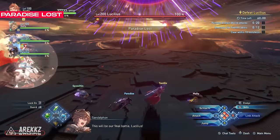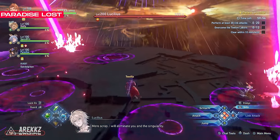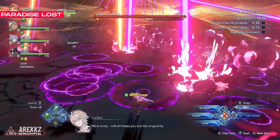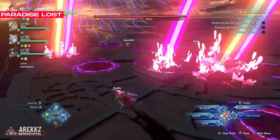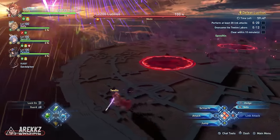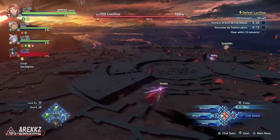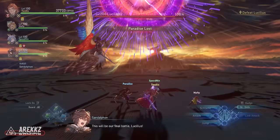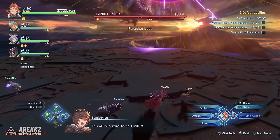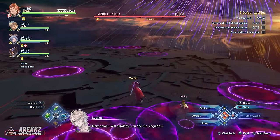When the fight begins, Lucilius will start off with the Paradise Lost phase, and this is a staple move that can easily catch you off guard. One of the biggest mechanics you will need to overcome is minimising the number of times he casts this, to minimise how many times people go down. You have no choice but to survive the first one as this is how the fight opens. Simply avoid the AoEs on the floor — this includes circles and lines — so guarding and dodging is going to be very helpful here.